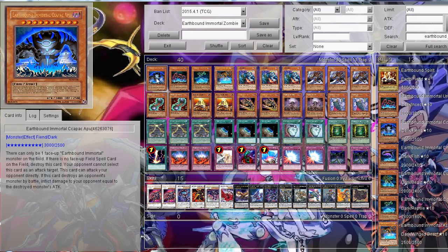First are the Airbound Immortals themselves. I cut down the number from six to four because I have found ways to search them. First is Airbound Immortal Kapak Apu. All three non-Airbound Immortals have effects where you can only control one of them, and if there is no Fiat Spell they are immediately destroyed. They cannot be selected as an attack target, they can all attack directly, and they all have different extra effects. Kapak Apu has that Flame Wingman effect — when you destroy a monster by battle, the opponent takes damage equal to that monster's attack.